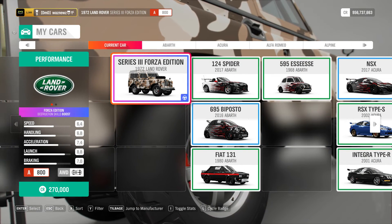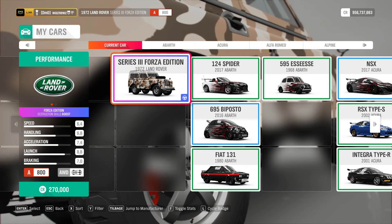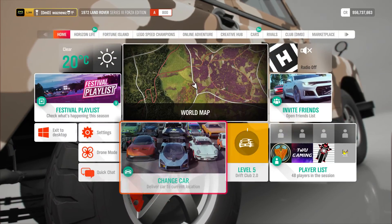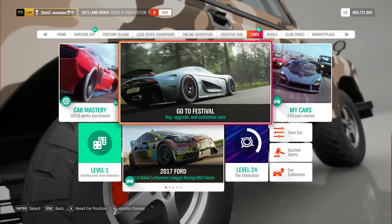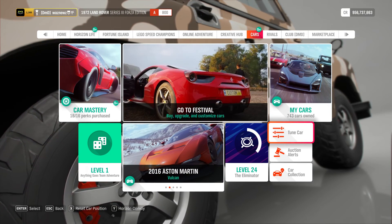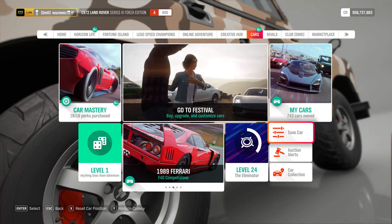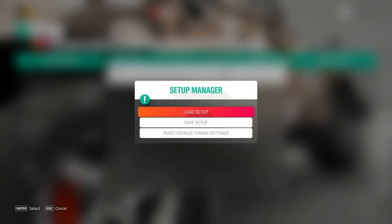The car I'm using is the 1972 Land Rover Series 3 Forza Edition. I know it's not in the auto show — like I said in an earlier video, it is available in the auction house. The lowest I saw was 50,000, so I took the liberty.